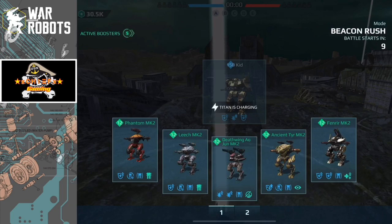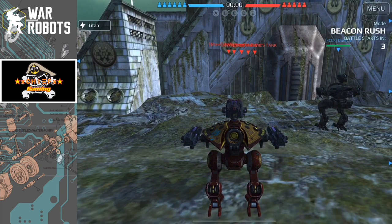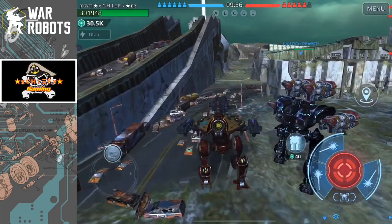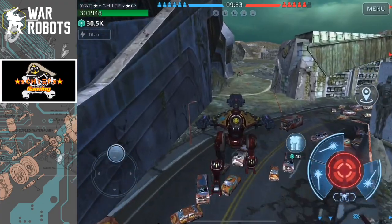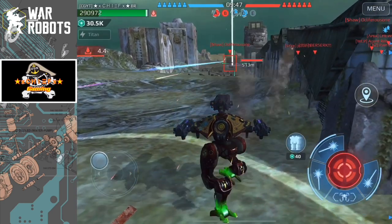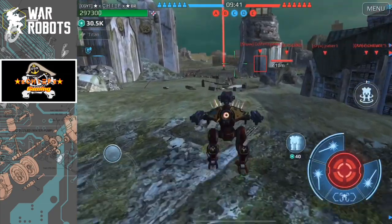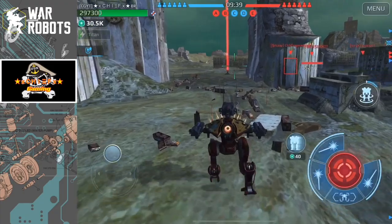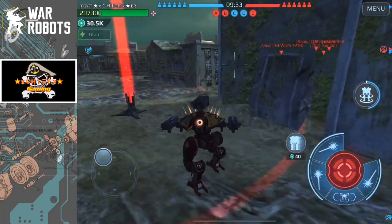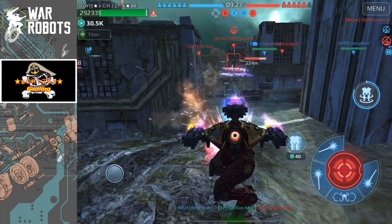Now dropping into the second match — once again on Dead City, this is Beacon Rush. I'm going to start off with my Phantom again to pick up some beacons. There's a fun build there — the Specter Vortex. Let's go ahead and pick up this beacon. I'll charge up and put some pressure on their left beacon. It looks like they're getting center, so let's see if we can't steal their side beacon. They're not really putting up a fight or protecting their beacon, so that's definitely good for my team.